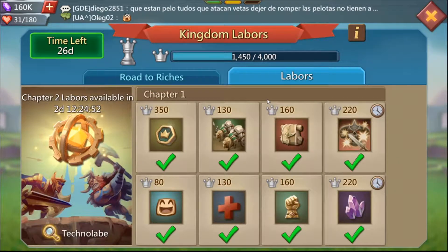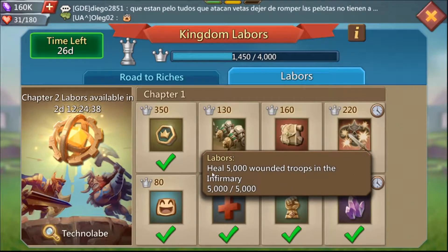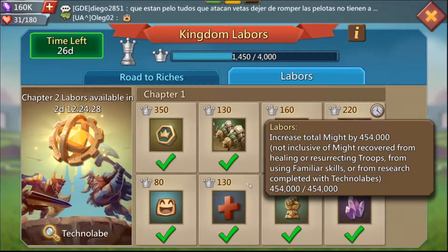I want to go over and explain exactly how to do each quest because the wording can be a little weird. Let's start with the easy ones. Heal 5,000 troops — that's easy. You just do darkness. If you don't want to be attacking or PvPing, just heal your wounded and voila, you've finished this one. You get a total of 130 points.